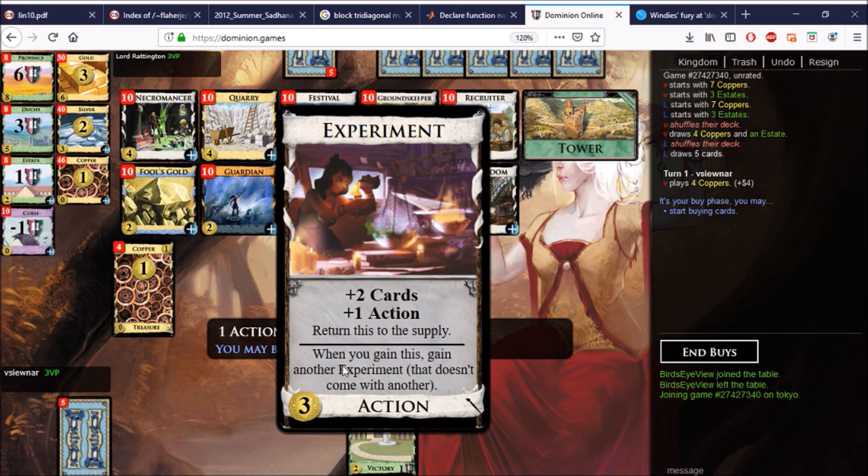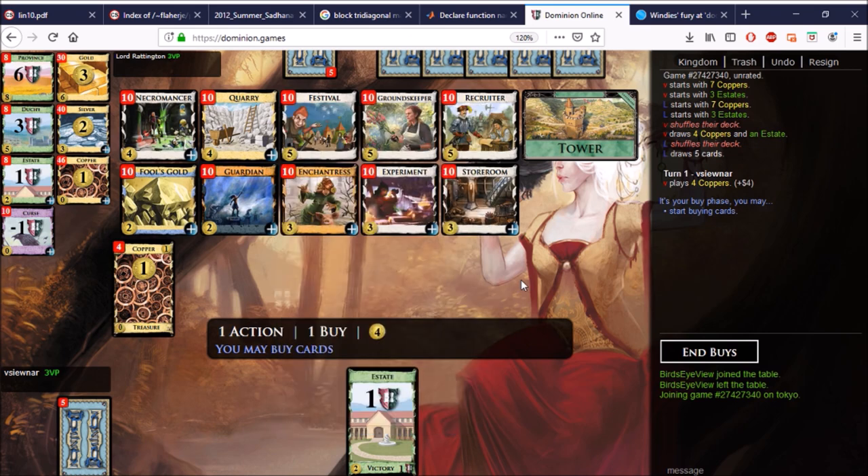There's no way for this to stick around — it always goes back to the supply. Another point: because it behaves like Port, it is easy to pile the Experiments, although not as easy as Ports of course, because Experiments keep going in and out of the supply. You just need twelve to fifteen coin and five buys to empty the Experiments rather than three T coin and ten buys, which is actually a lot more difficult.